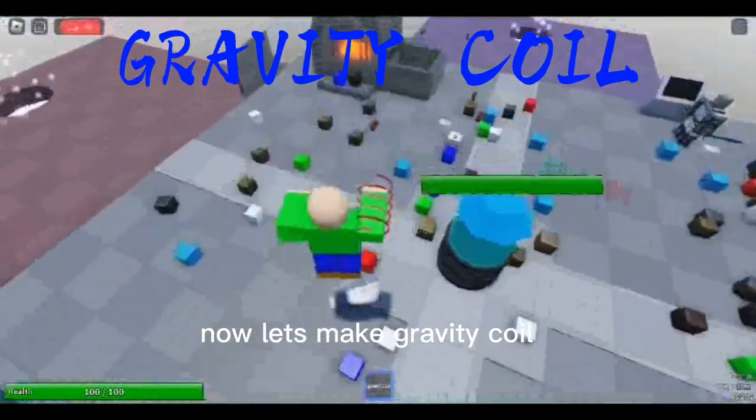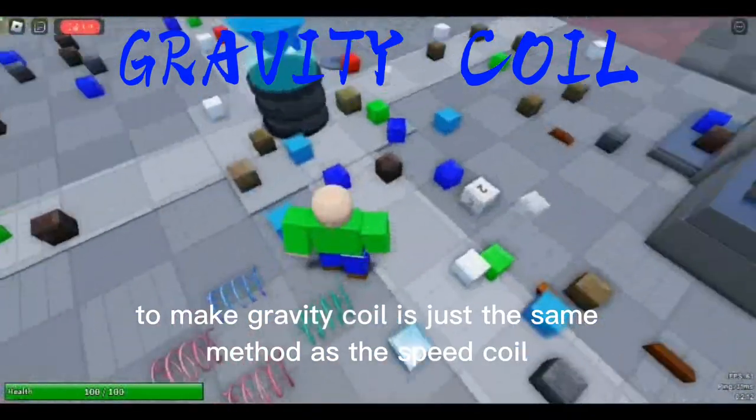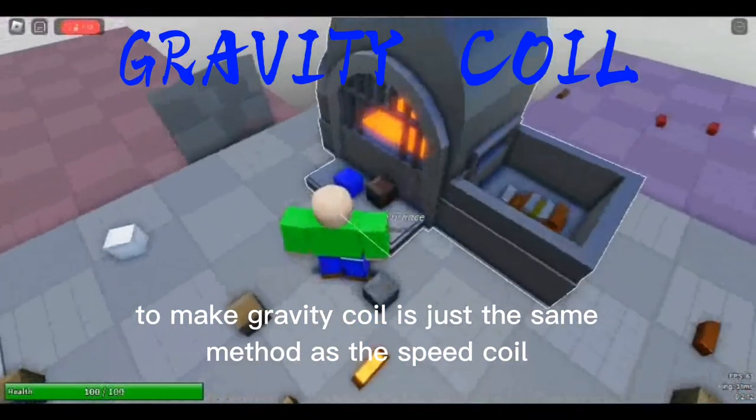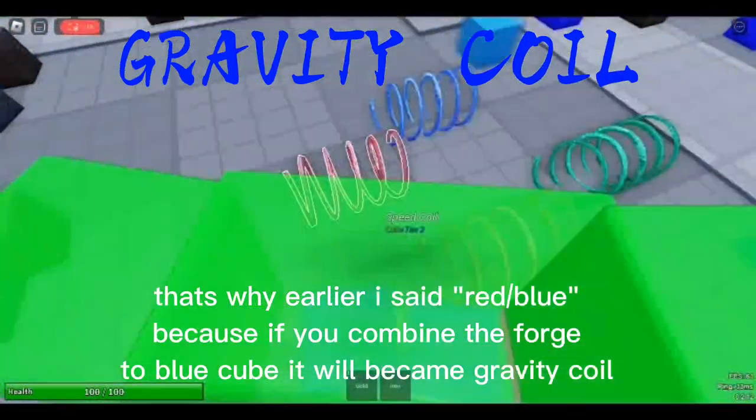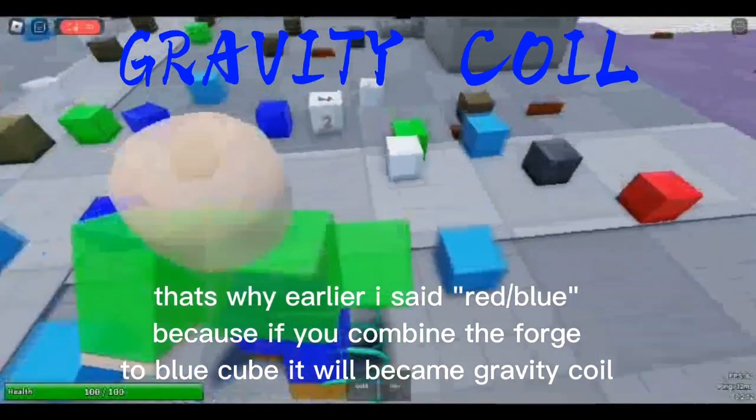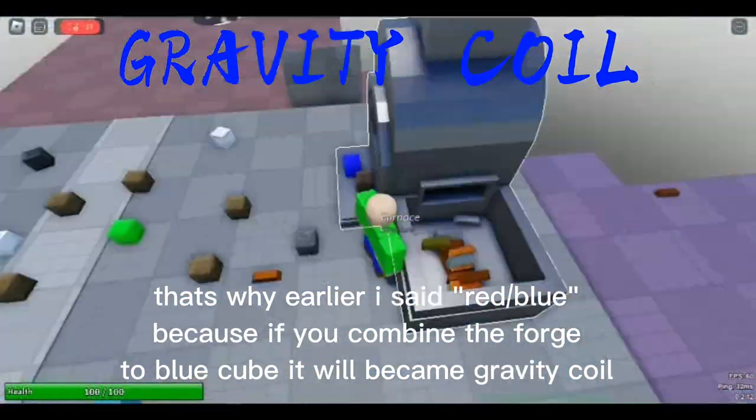Now let's make gravity coil. To make gravity coil is just the same as the speed coil. That's why earlier I said red or blue — because if you combine the forge cube with blue cube, it will become gravity coil.